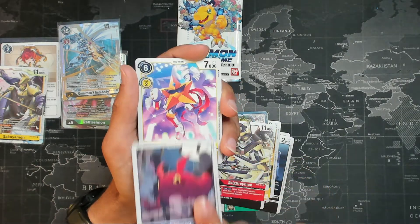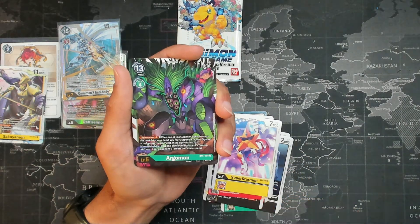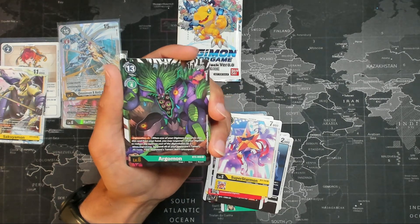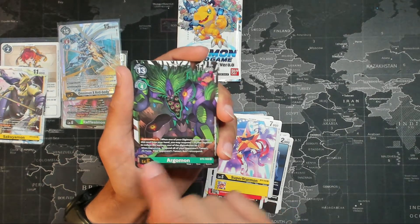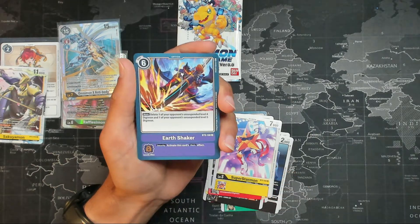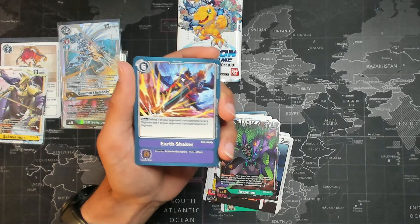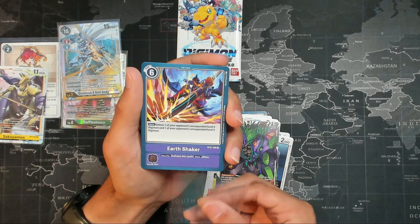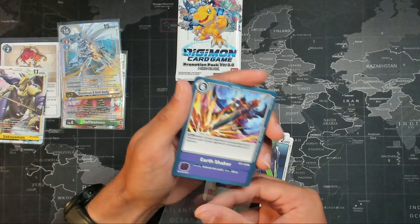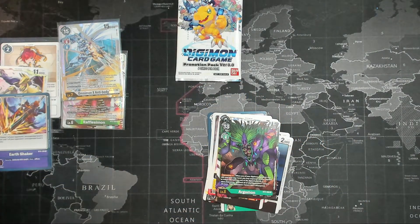GDmon, Superstarmon, Argomon — a level six green. Are we going to be three for three on greater than rare? It's not — it's a rare. Earth Shaker violet option: delete and unsuspend a level five and level four. That's a bit situational, but I can see it working out in your favor.